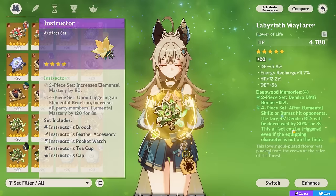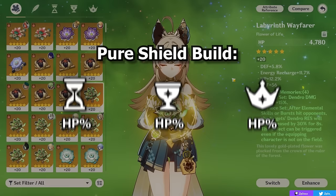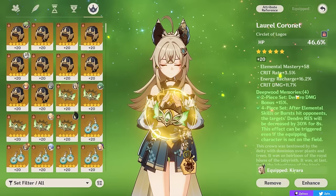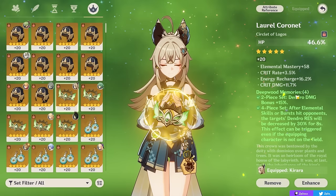For the stats you want on Kirara, it's pretty straightforward. For a standard shield-bot build, you want to be stacking HP percent — literally HP% on your Sands, Goblet, and Circlet, and on substats wherever you can find it. Other stats that can be good include Energy Recharge if you want to use your burst, which isn't a must. It's a nice extra hit of Dendro, but it isn't the most important part of your kit when compared to your shield, so getting Energy Recharge is more of a passive thing rather than your number one priority.